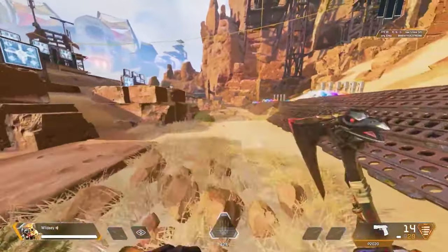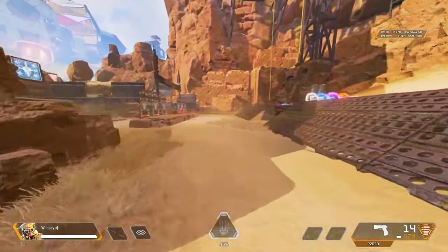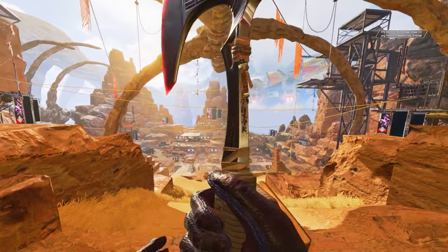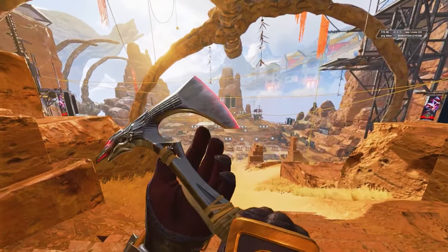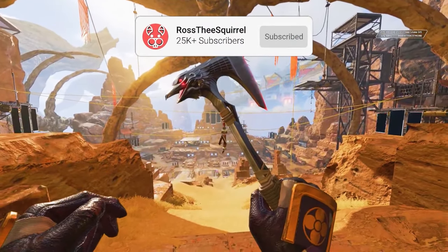The next heirloom is Bloodhound's Raven's Bite. Unfortunately, Bloodhound's might be one of the simplest heirlooms when it comes to animations in Apex Legends. This was one of the earliest heirlooms to release in the game, and desperately needs some updated animations. They do have some cool animations, including an inspect animation where they closely look at the weapon they are holding, but there's not too much more than that other than some generic melee animations.